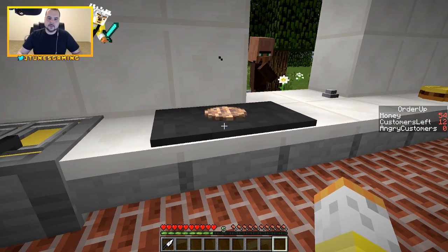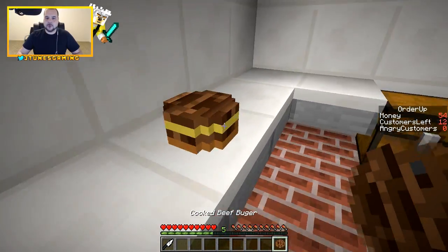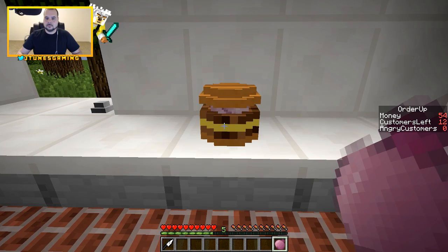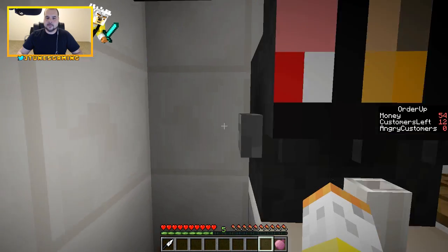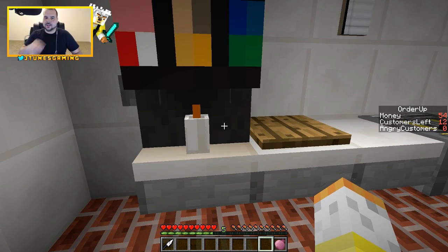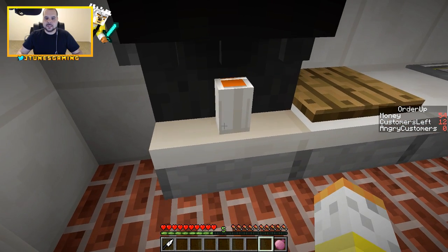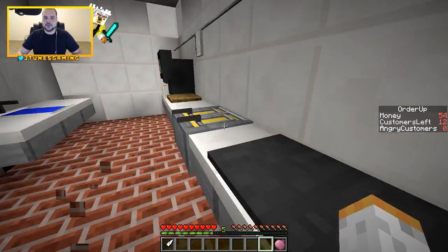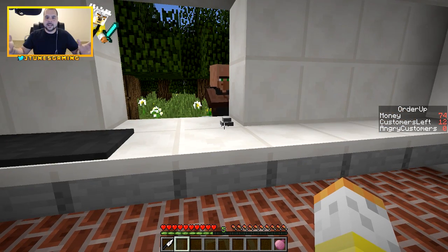Double cheeseburger meat — we need meat, cheese, onions, and the drink. So instead of fries this time it only comes with the burger and the drink. Come on, speed it up, stupid stove — why is everything so slow? I can take a nap here. Oh, the cheese is over here — one, two, three, four, five, seven. Come on, just click. Go go go go go!